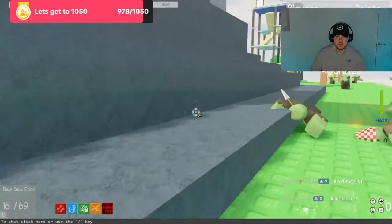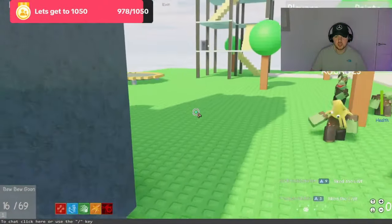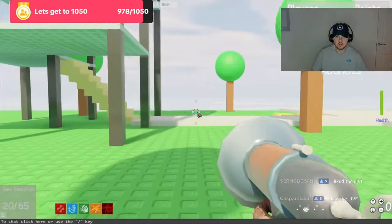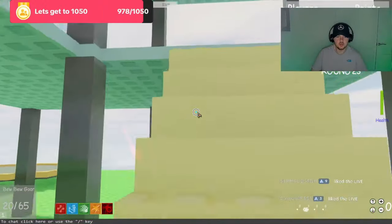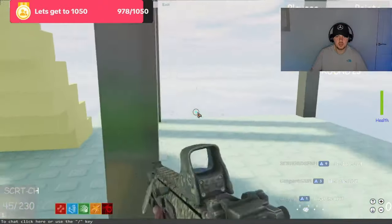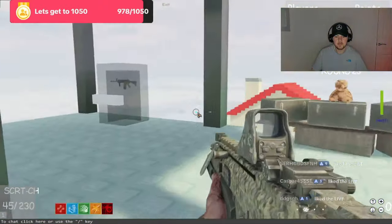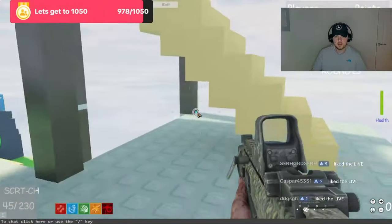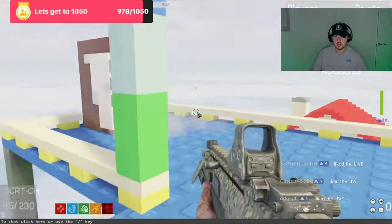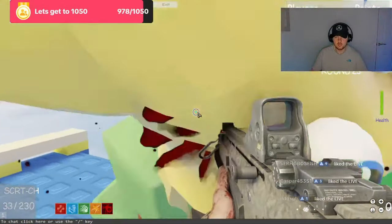You don't even have to aim - you can just literally let it do its own thing. That's the one thing we wanted to do - just come up here and see if there is anything in particular. We've got the M14 which we will probably use to get some points. Jump down - we got Widow's Wine. Nothing there.